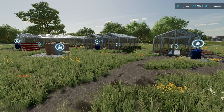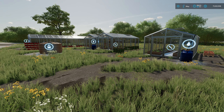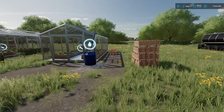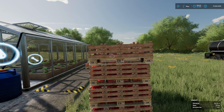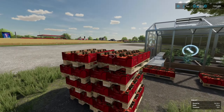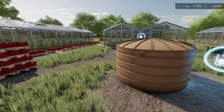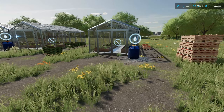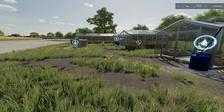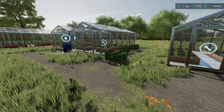We're back after the test. I've turned the triggers on so you can see where they're located around the greenhouses. Before we get into the results, something interesting to note: a pallet of strawberries is 150 liters, a pallet of lettuce is 200 liters, and a pallet of tomatoes is only 100 liters. So strawberries and tomatoes produce a lot more pallets, while lettuce produces far fewer.